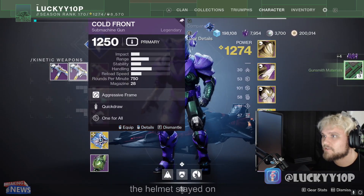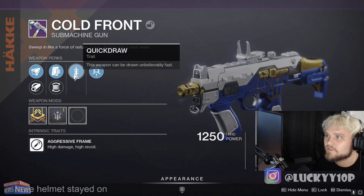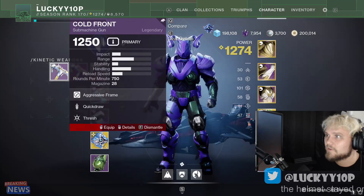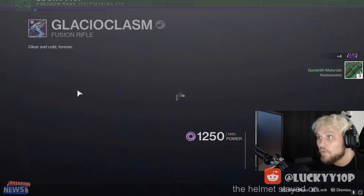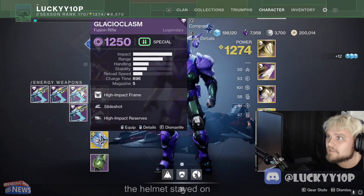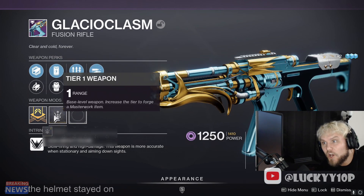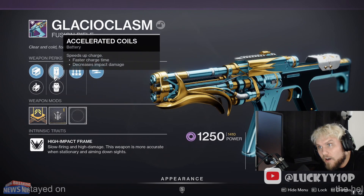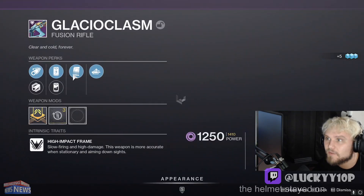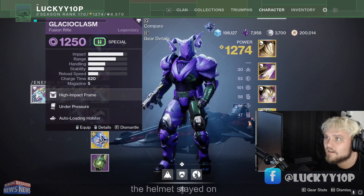We got an Under Pressure Thresh roll - can delete that. Quickdraw One-for-All is kind of fire; this new One-for-All perk has a really saucy damage bonus, so I'll keep that one. Another Quickdraw Thresh - Thresh is really underwhelming right now. We got High Impact Reserves and Liquid Coils - definitely not it. But High Impact Reserves I'll keep for now. Another High Impact Reserves with Surplus AND Accelerated Coils - range masterwork. Oh my god, let's go! Lock this quickly - that is a god roll right there. Under Pressure and Auto-Loading on this one too - doesn't have the High Impact Reserves but that's a really good one, I'll keep it.